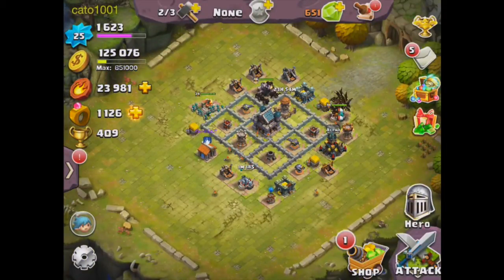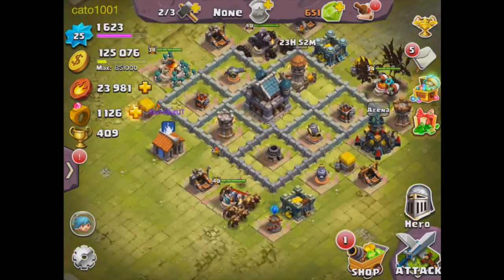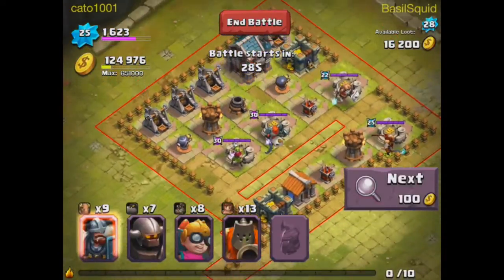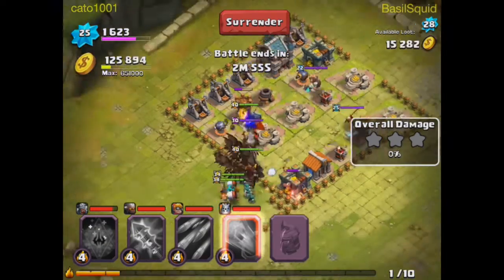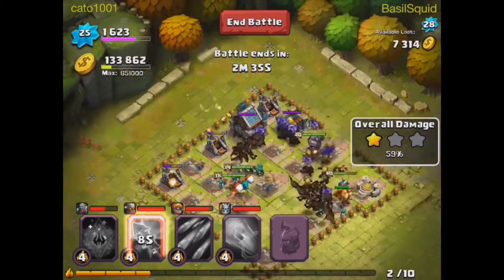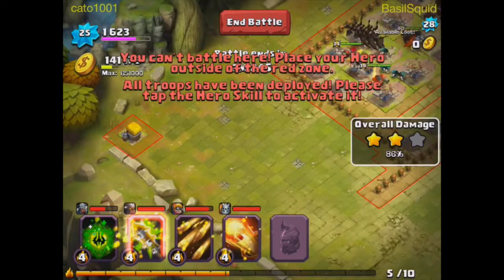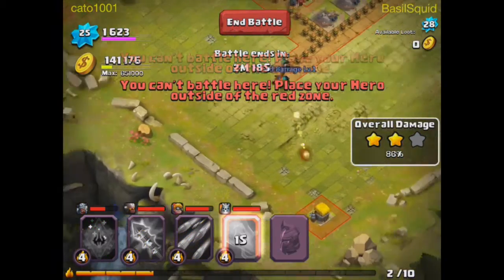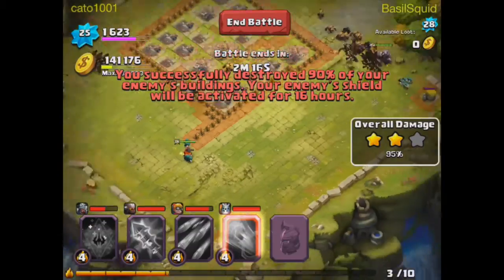I'm going to cut the part of the video where the Savage Chief is reviving. Okay, I'm back and the Savage Chief is alive again, so let's start another raid. This was another easy one — we'll attack this one too. Just those three builder huts left and that'll be another easy 100%.